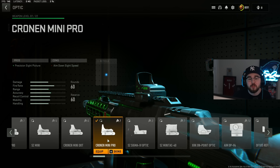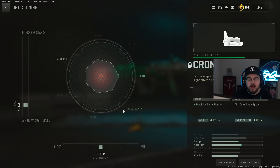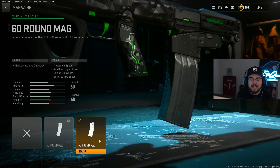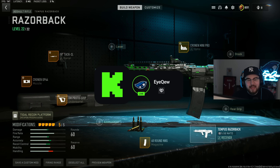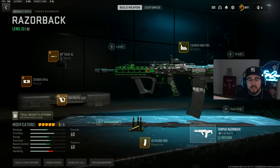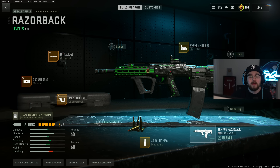Optics are 100% personal preference — for the Tempest Razorback I like the Cronin Mini Pro for close-to-medium range aggressive play, but you can run whatever you want. Optic tuning: negative 2.23 for ADS speed, bottom bar left at 0.0. The last attachment is the 60 Round mag so you can beam an entire four-stack if needed. That's the full Tempest Razorback build — it got buffed recently and is super good right now.